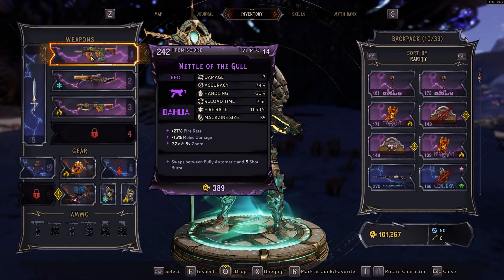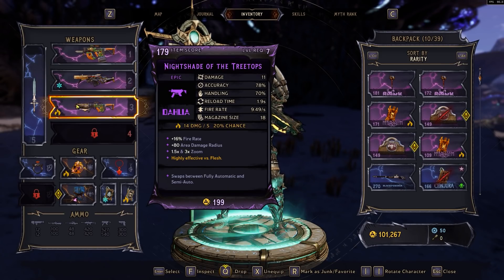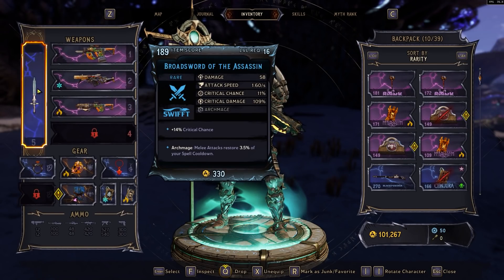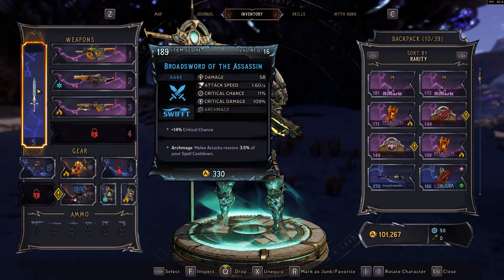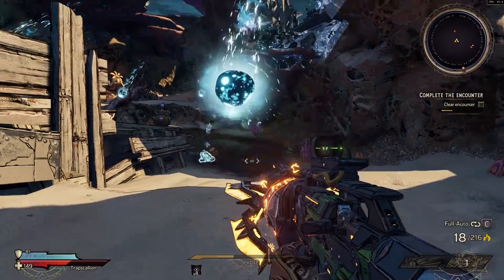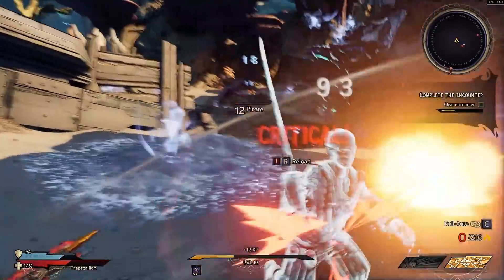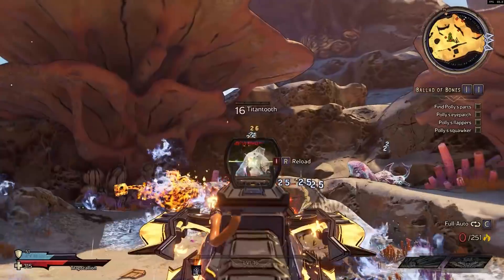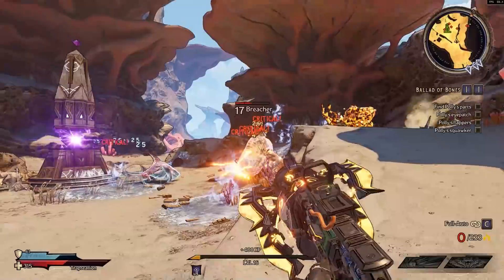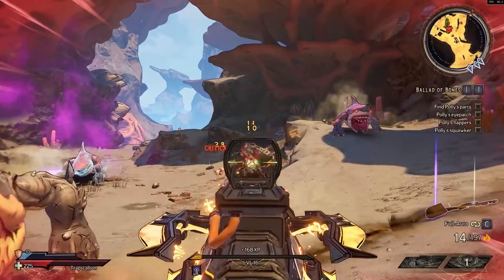For gear, the main thing is a high fire rate weapon you can reload quickly — SMGs are a great choice. You also want a melee weapon with a skill that reduces your spell cooldown, because you want to spam spells as much as possible. When spells are on long cooldowns, get a couple of melee attacks in to lower the cooldown and then go back to casting. Also, reload all the time even if your clip isn't empty — if you're losing stacks, just reload to get them back up.